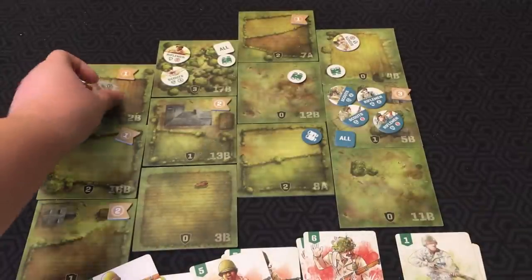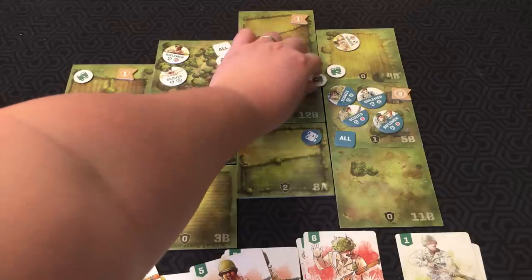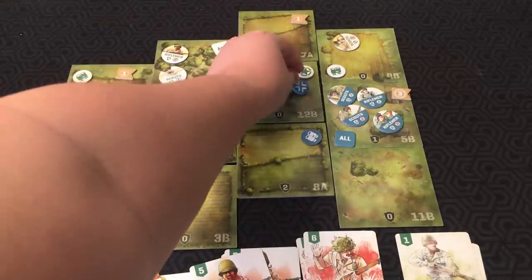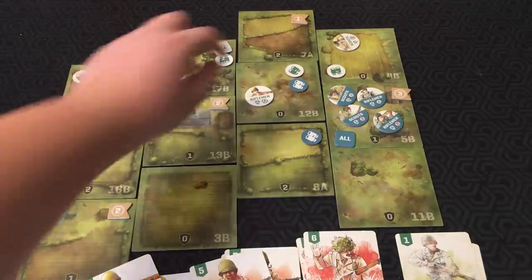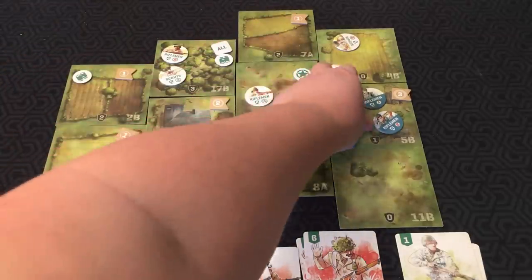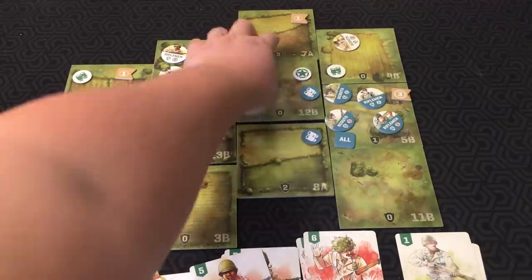Control is an action where, let's say Rifleman A is on a tile — he can flip this scout tile over to its control side. If the enemy control token was there instead, you take their token and flip it to their scouted side, and then you control it. However, you can't control a tile if an enemy token is on that tile, but if it's empty, he can do that.